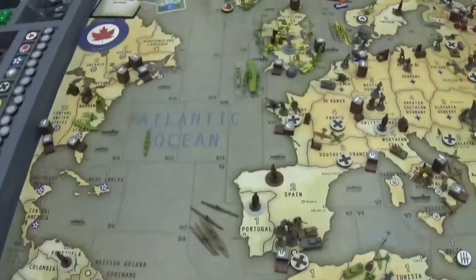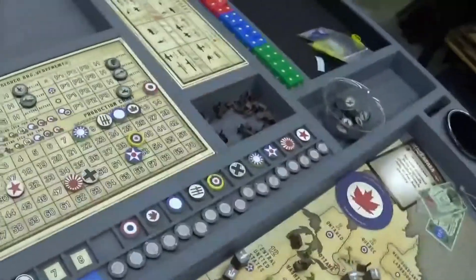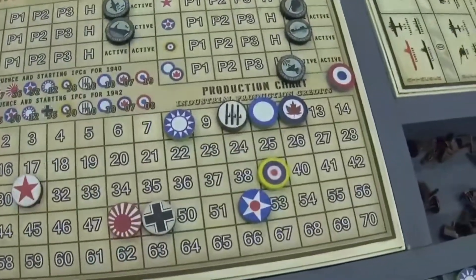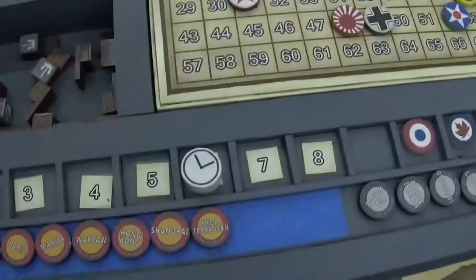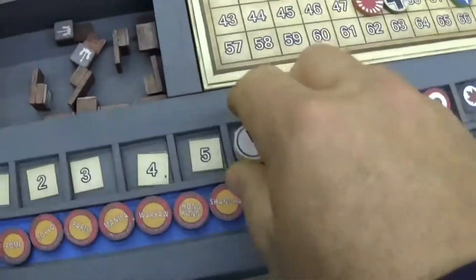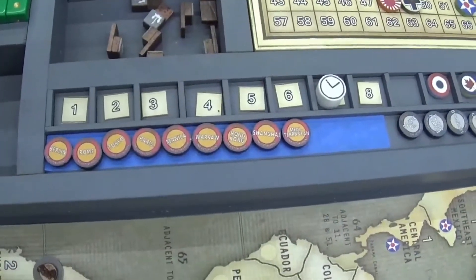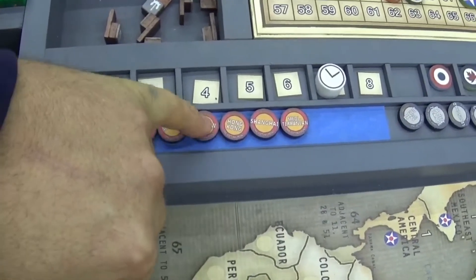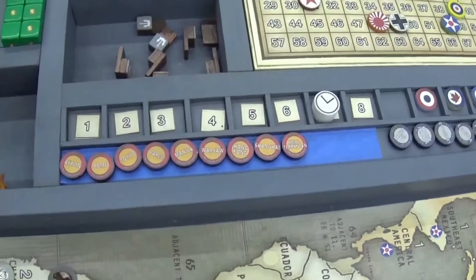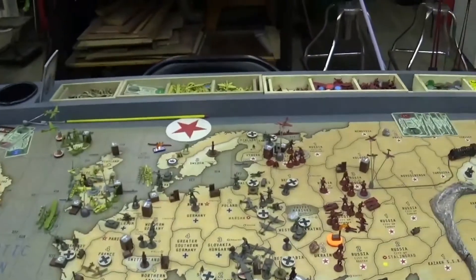Anzac has 9 IPCs for next turn. Canada has 15. There's one French destroyer in C-Zone 43, one infantry in Anglo-Egypt Sudan, one infantry and one fighter in Algeria, and one destroyer in C-Zone 109 with two infantry in the United Kingdom. So it's the end of round six. Canada is now at 15 on the IPC charts and Anzac is at 11. The Axis have nine victory points. On to round seven with Russia. War Pig out.